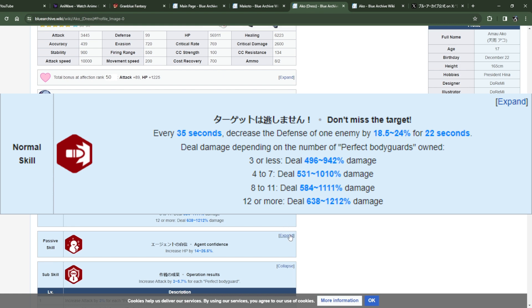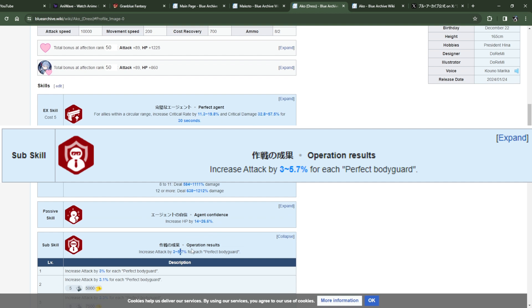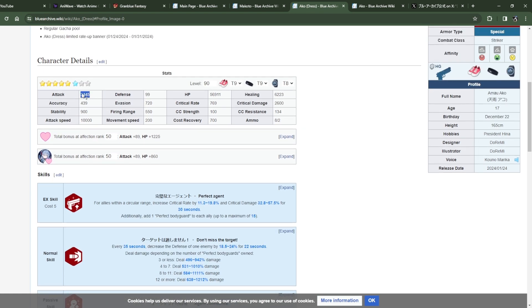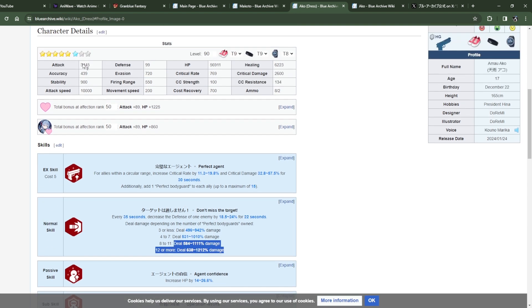The next skill is just an HP increase. The passive increases attack by 3 to 5 percent for each Perfect Bodyguard stack. With 15 stacks that's 45 percent attack at worst, and around 80 percent at best. At UE1 with that modifier she should land somewhere around 5,000 attack.